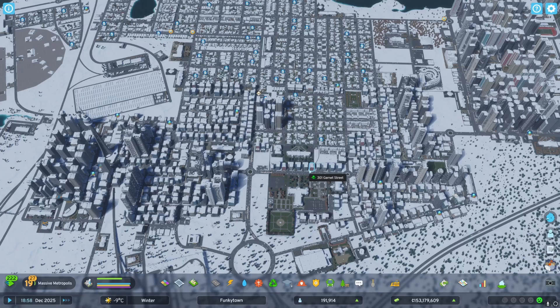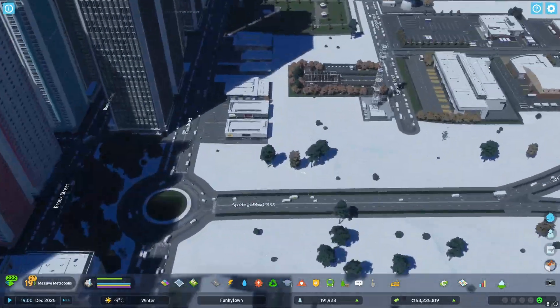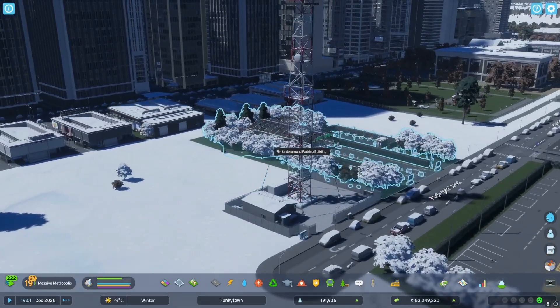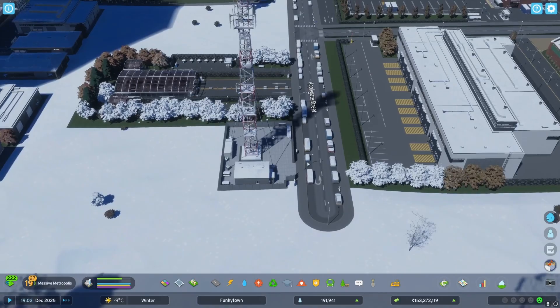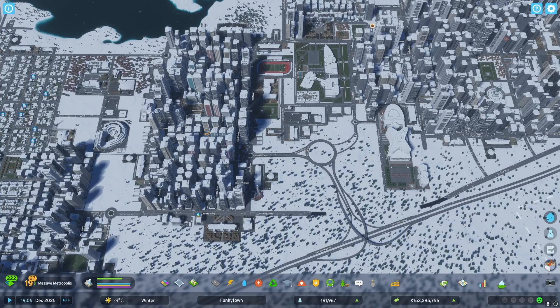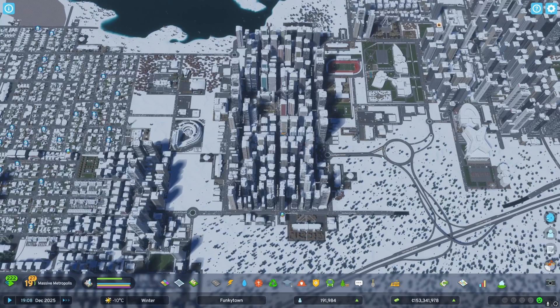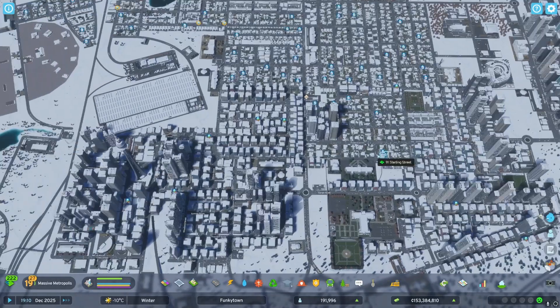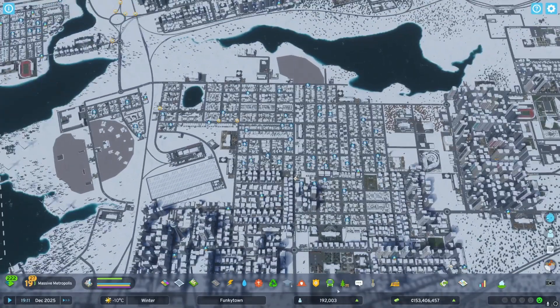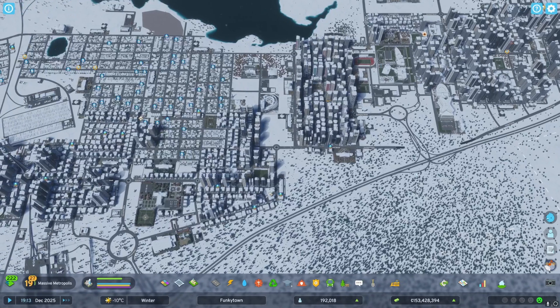I really hope they improve the performance. Unless you love zooming in to look at all the details and Cities Skylines 1 just isn't doing it for you, the performance penalty isn't worth it. That said, I have a 3080, 32 gigs of RAM, and an AMD 5900X, and I get up to 60 frames per second for the most part — though now that the city has grown, scrolling isn't super smooth, and when snow is falling it gets even worse.